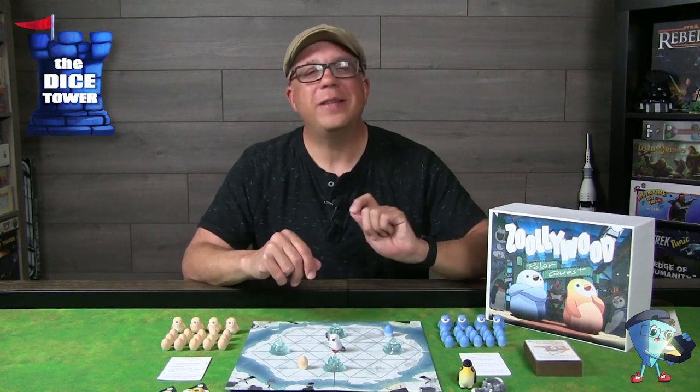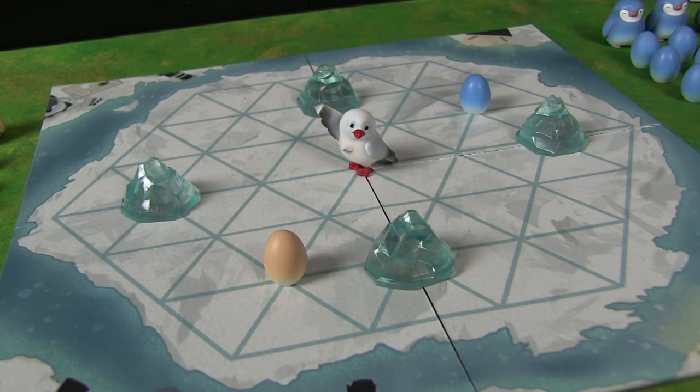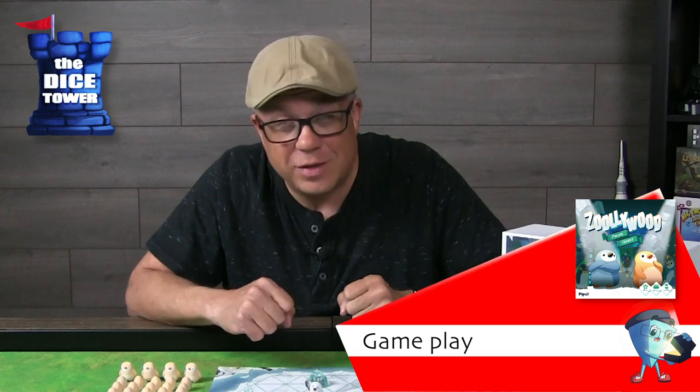You'll also grab your opponent's egg and place it out onto the board, and then you can begin. On your turn you'll be performing one of three actions. The first one we're going to look at is the landing.